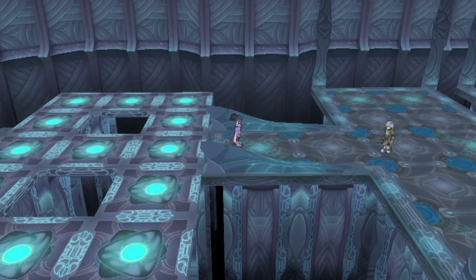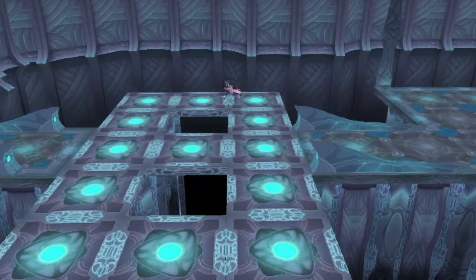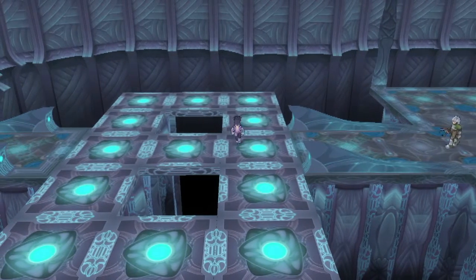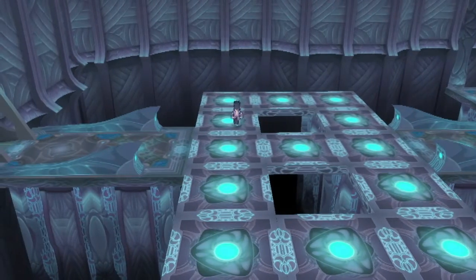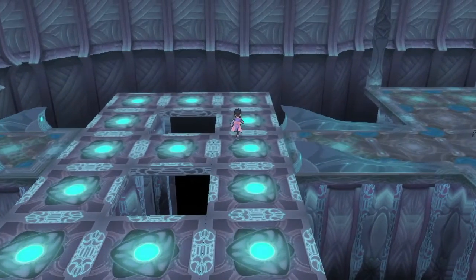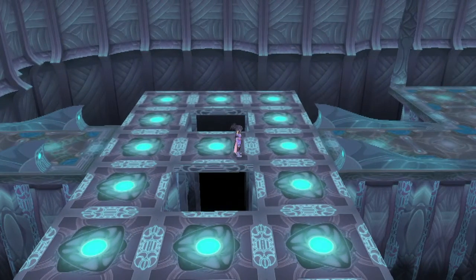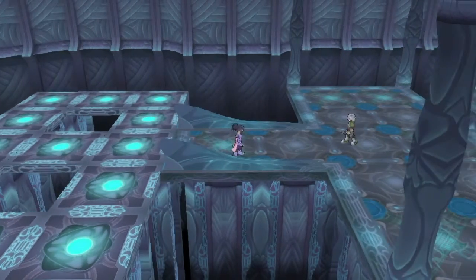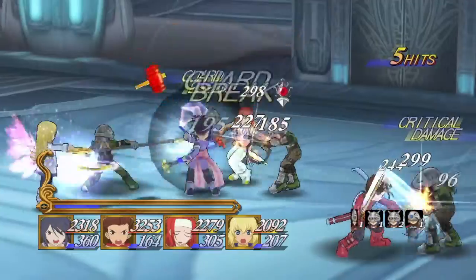Here we go again with Tales of Symphonia. We've gotten back to Silverant. We're after the Desaion Rodile who's building the mana cannon - we're in his base. Last time I by sheer happenstance worked out this puzzle, which is you have to run around and light all the buttons. The idea is you can't step on a button that's already lit or that will turn it off. First one was easy. I bet there's gonna be some much more fiendish ones in store for us.